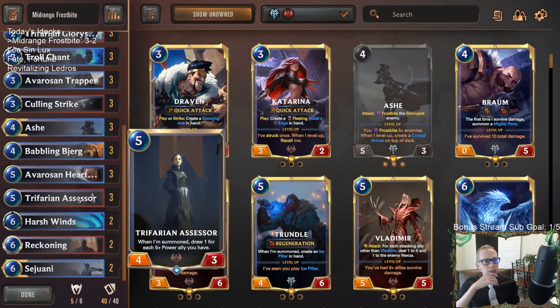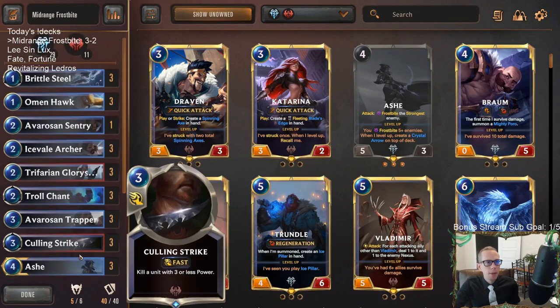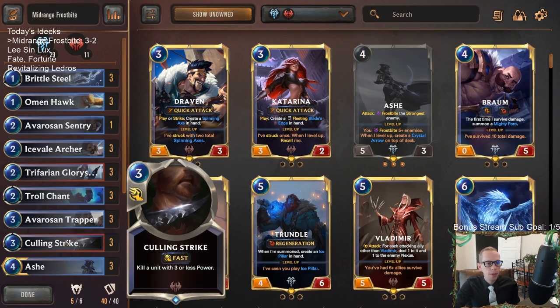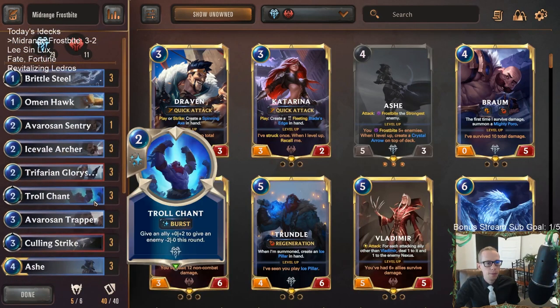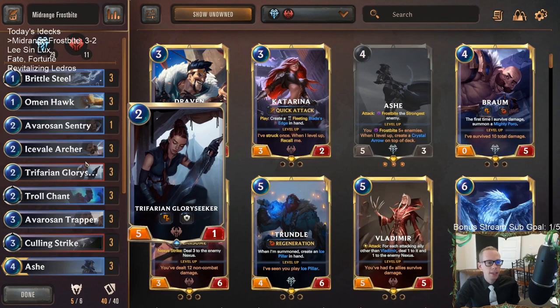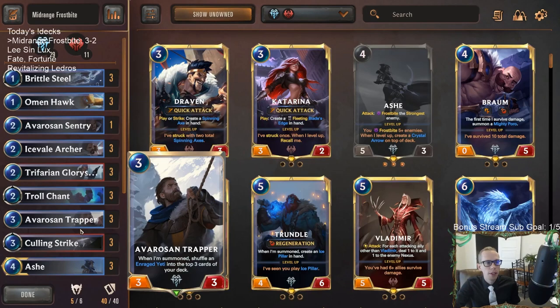One Assessor would have been huge, especially after Hearthguard turn five, turn six, double Hearthguard — just couldn't find that Assessor. But mid-range Frostbite still feels really, really good. We ran into an opponent that had just too much Nexus damage with the last 12 points, and then that Trundle opponent that had the right cards at the right time. But our deck feels really good — I'd be very confident just continuing to play this and continuing to rank up with it.